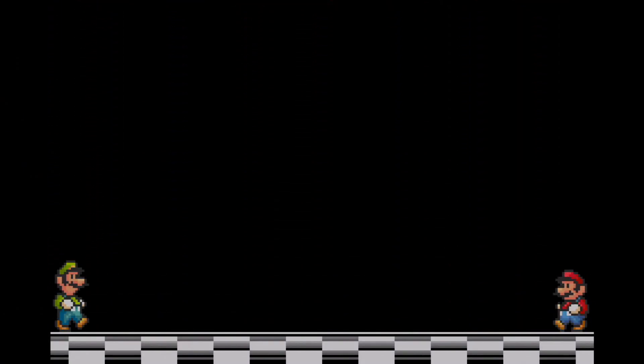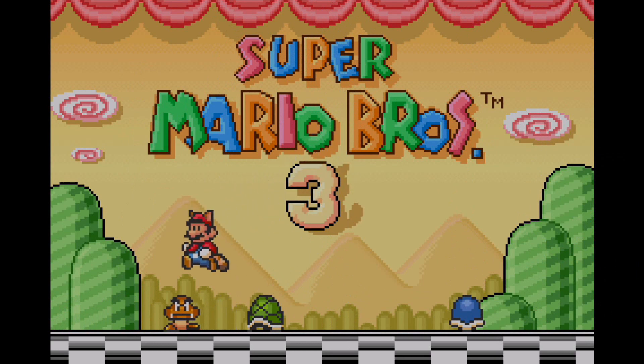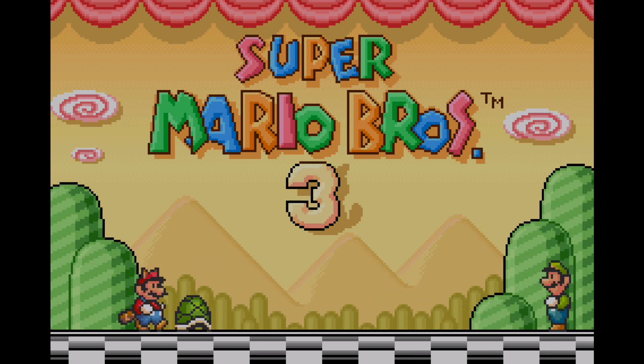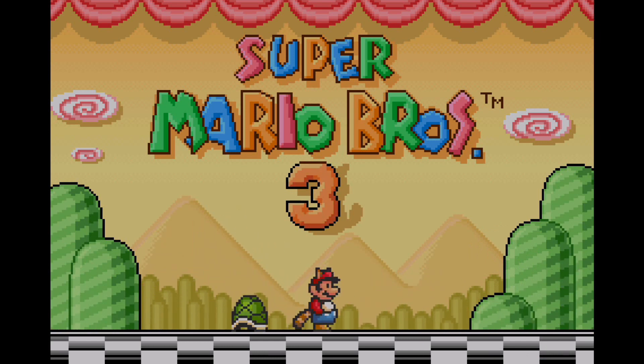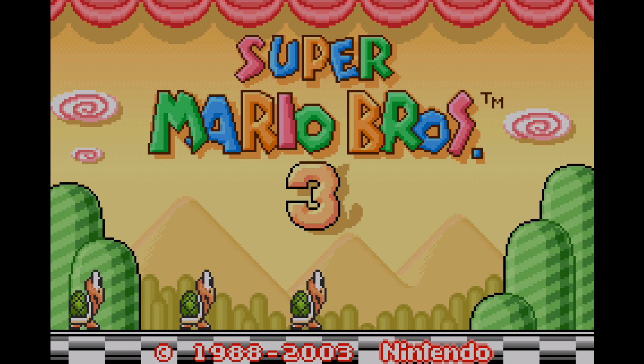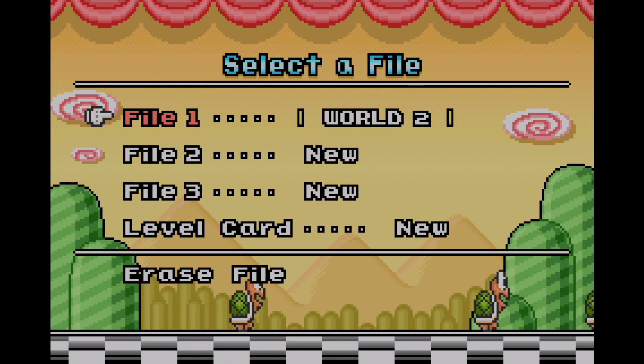Greetings, ladies and gentlemen, it is I, the one and only Ray the Flying Squirrel, and I am Mighty the Armadillo. Welcome back to the MaxiToys videos. Welcome back for some more of a Let's Play of Super Mario Advance 4, Super Mario Bros. 3 for the Game Boy Advance. Last time we managed to complete World 8, and Mighty is the only one who rescued Princess Peach. We also showcased the three warp whistles we came across.